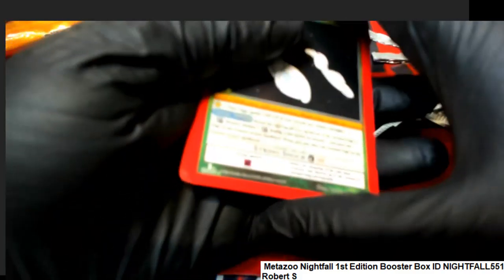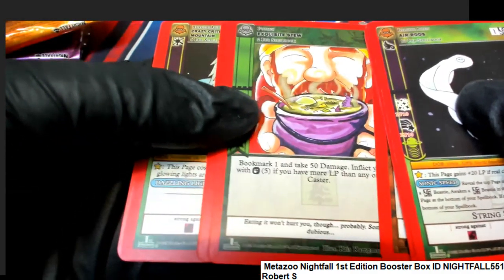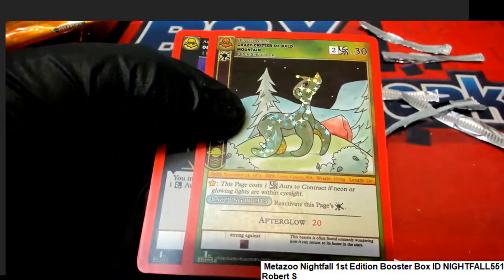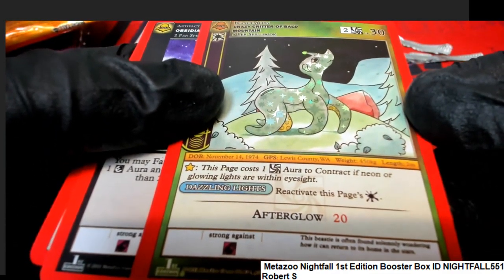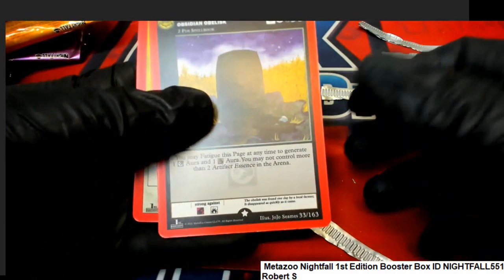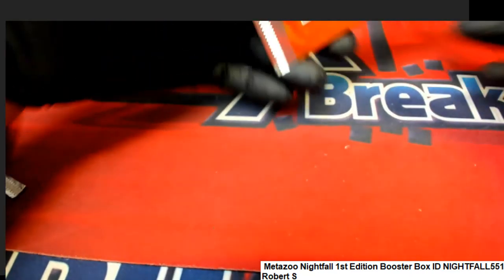It's something new that's being collected, as big as Pokémon or some of the other types of games that involve card stats and battles. These are North American style — very Americanized — because they involve locations in North America. Crazy Critter of Bald Mountain holo, so that's a reverse holo, congratulations to Robert S. We're getting down toward the end of Robert S's packs here.